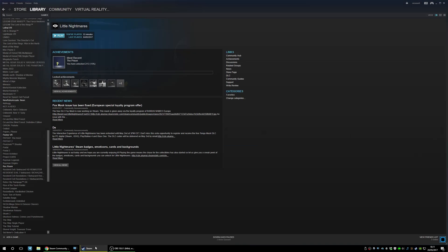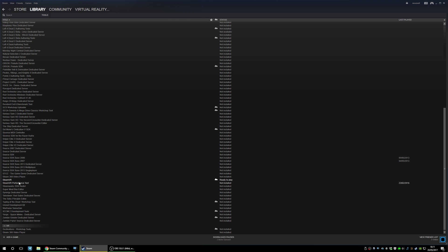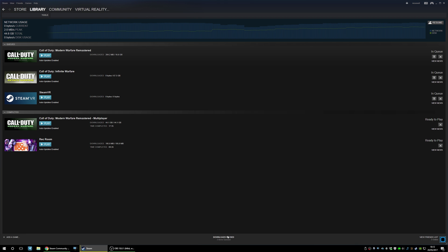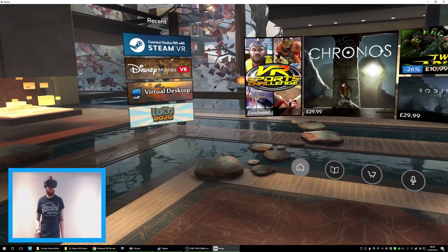Here we are on my desktop. First things first - load up Steam and go to Library, then look for Tools. Once you've gone to Tools, scroll all the way down to SteamVR and right-click, go to Properties, then go to Beta and select the SteamVR beta update. Once that's done, close it and that should add it to your queue. Download it, and when you load up SteamVR you should see the brand new SteamVR Home.